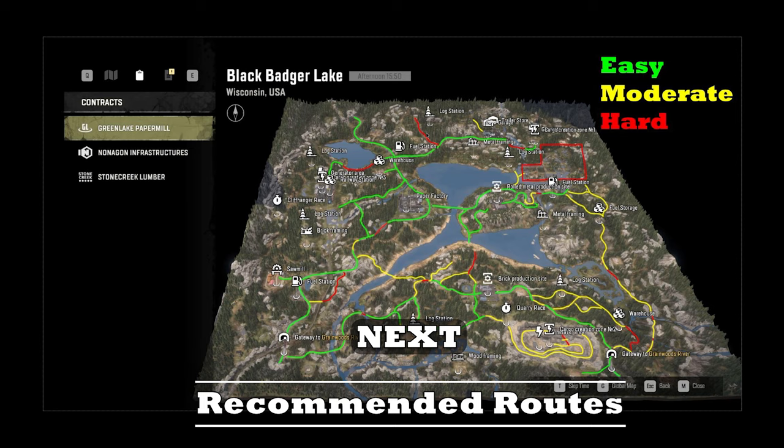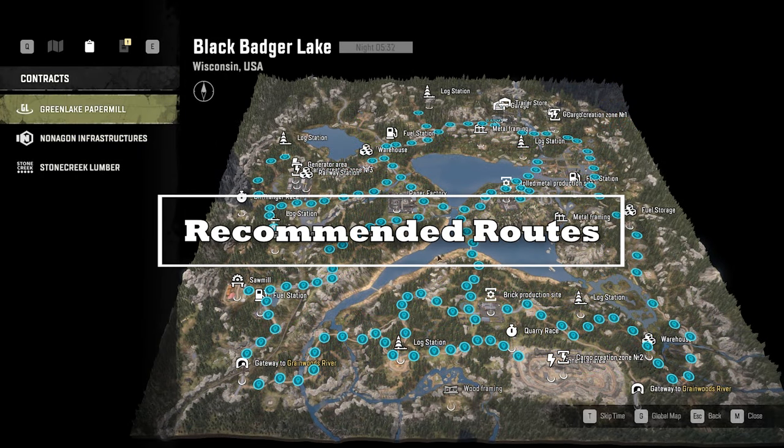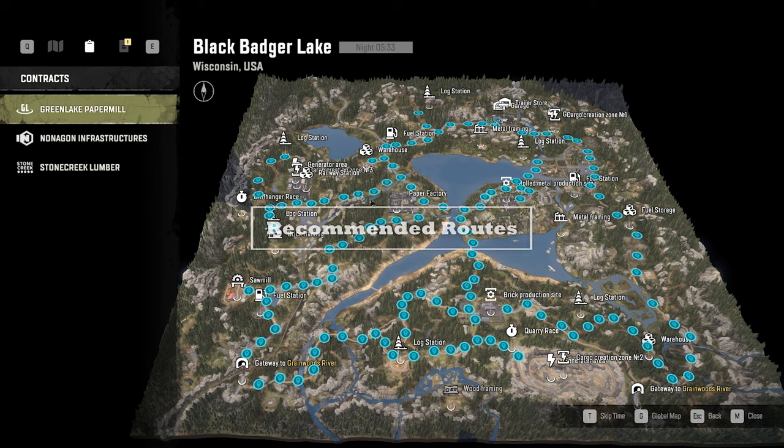Now let's check out the recommended routes for Black Badger Lake, then move to Grainwoods River for the analysis portion. This is the recommended routes for Black Badger Lake — I have my blue dots in-game to show the main routes I take. If we superimpose the other map, a lot of these will be the green and yellow paths, with some red mixed in because you just have to pass through certain areas.